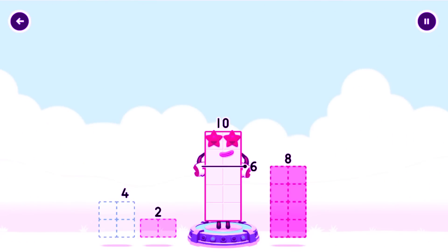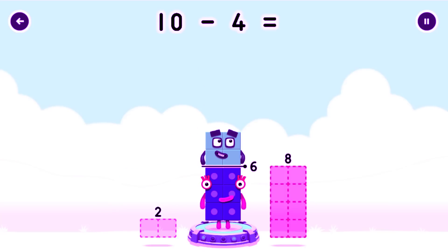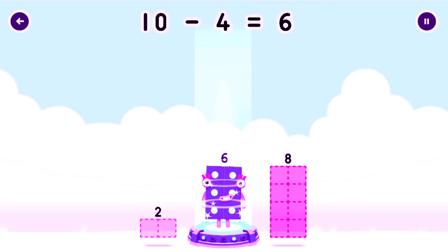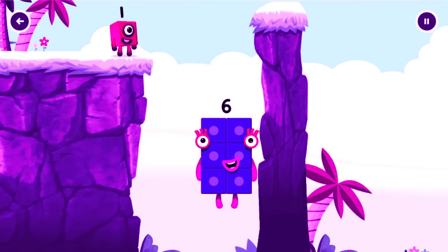Take number blocks away from 10 to leave six. Drag an outline onto the middle to take number blocks — you've solved it! 10 minus 4 equals 6. Six — fantastic!